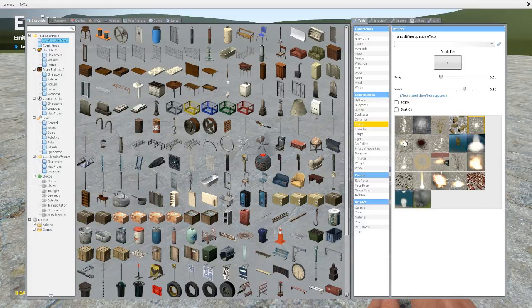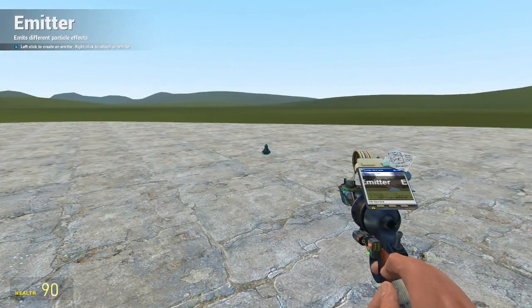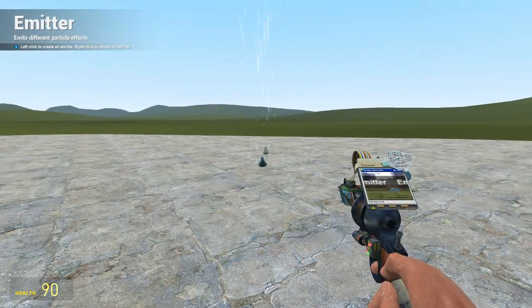I'm going to set the scale to about three so you can see it clearly. I'll click one each time and go through each individual emitter, showing you what it does and what it looks like. We're going to start with this one which is called manhack sparks — press G and it emits a load of sparks that sort of bounce around. That was kind of cool.